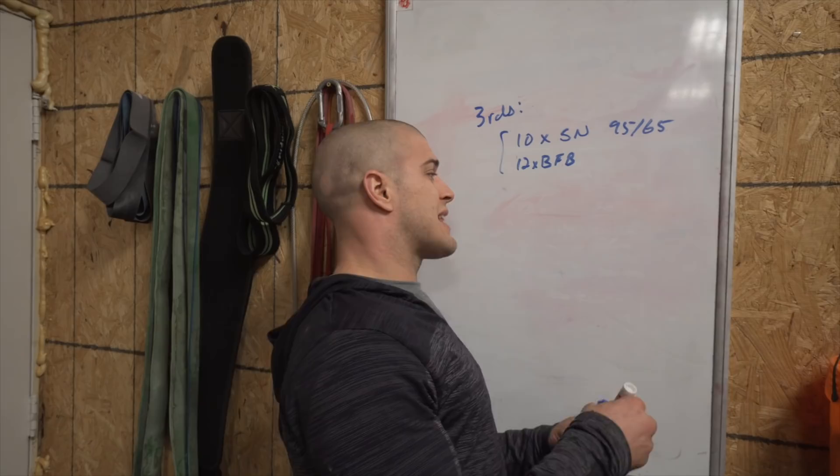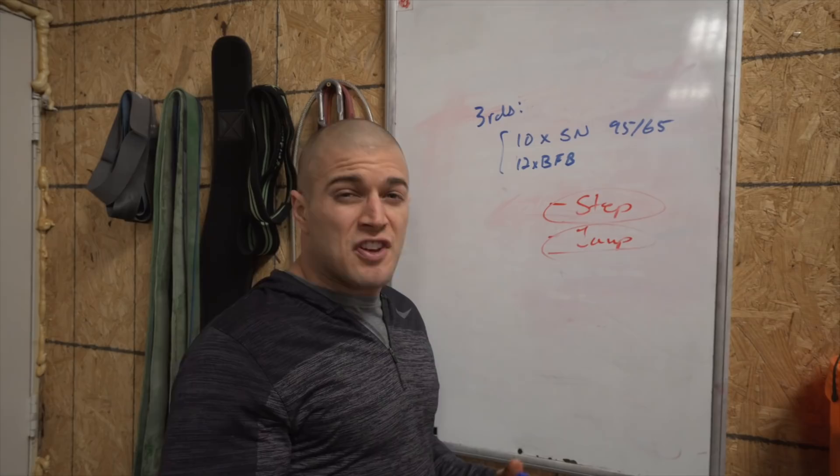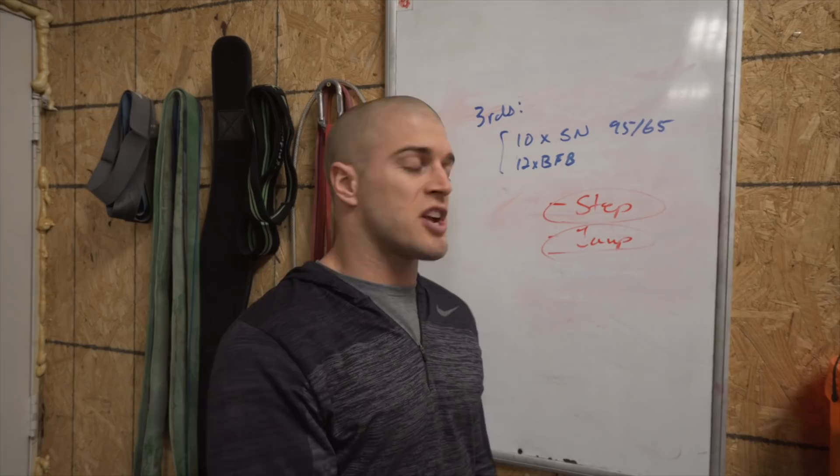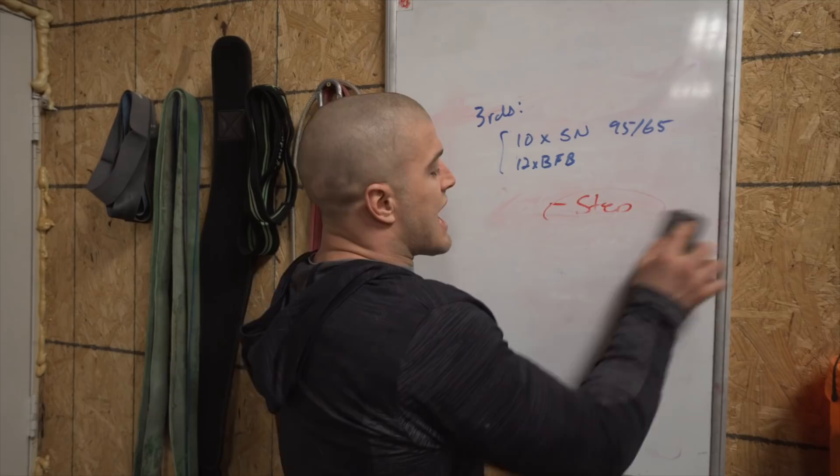There are two ways to do the bar-facing burpees: step-up or jump. The jump is faster; the step-up is more efficient for saving energy and easier on your breathing, hip flexors, and body overall. It's up to you — faster versus more efficient. Choose based on your strengths.